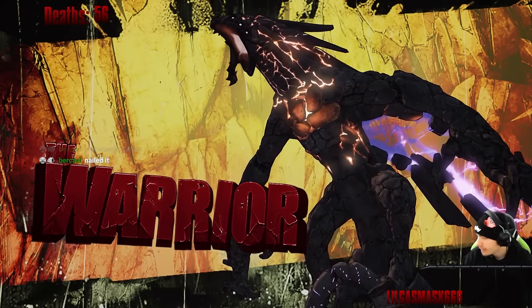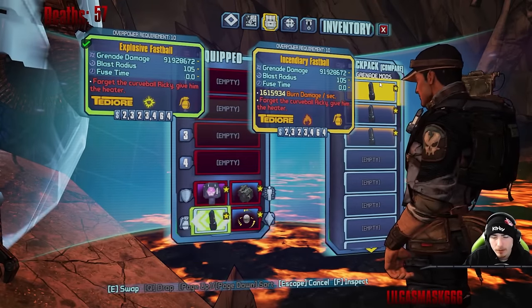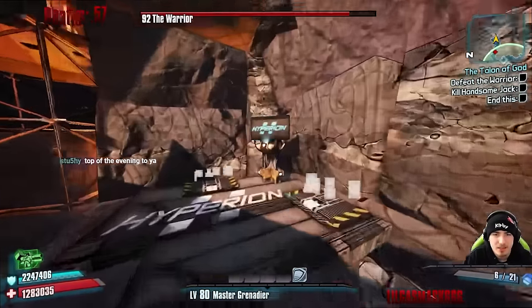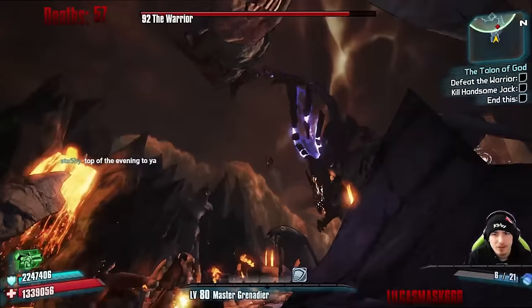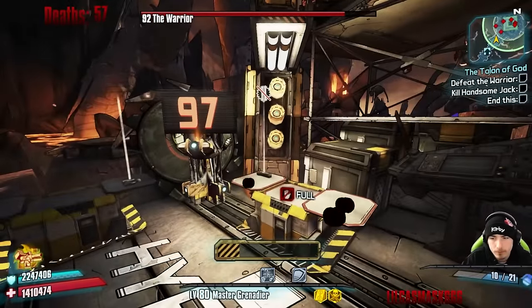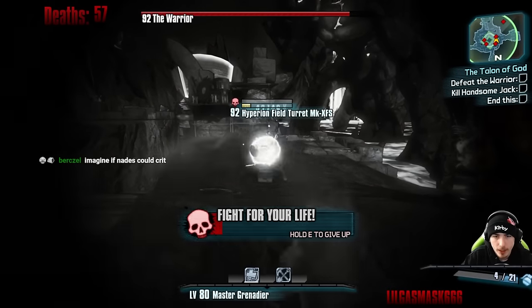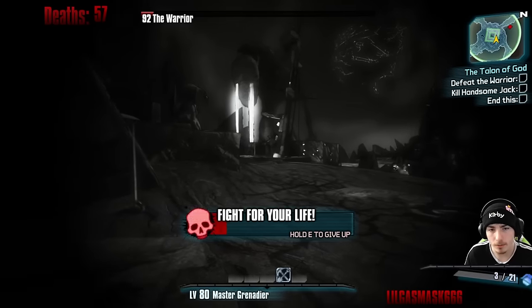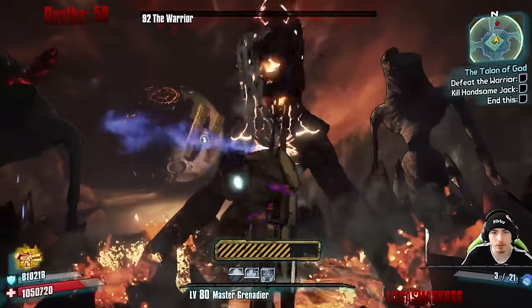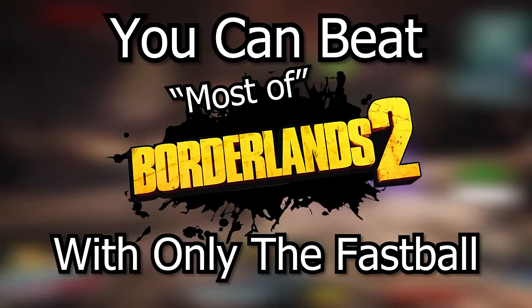The Warrior was the last thing in our way of victory. Early testing showed that the shock fastball was doing the most damage — not sure why exactly, but I didn't mind. Our game plan was to run from base to base, snagging ammo and keeping cover, and keeping ammo between seven and three when possible: below seven so that more grenades would spawn, and above three so we could get second winds in emergency situations. The first attempt wasn't even close. The second attempt was so freaking close, but third time's the charm. Meaning you can beat most of Borderlands 2 with only the fastball.